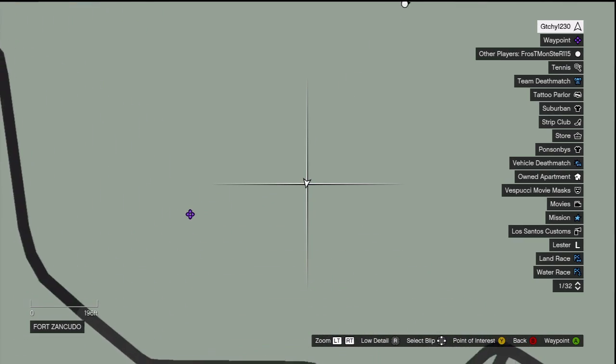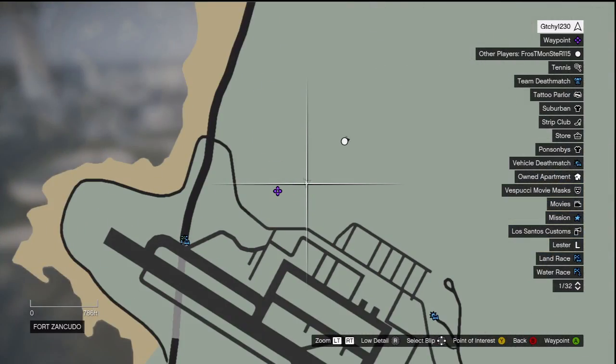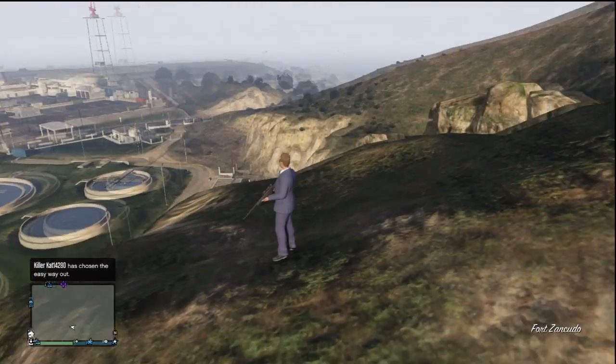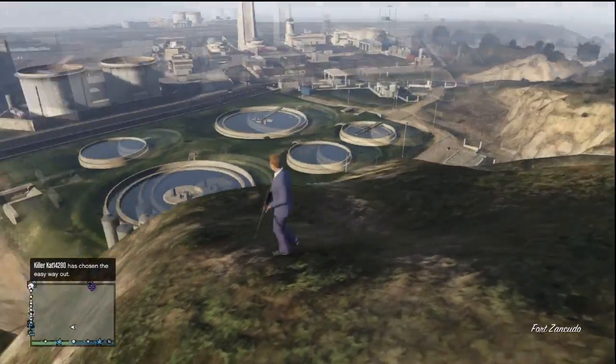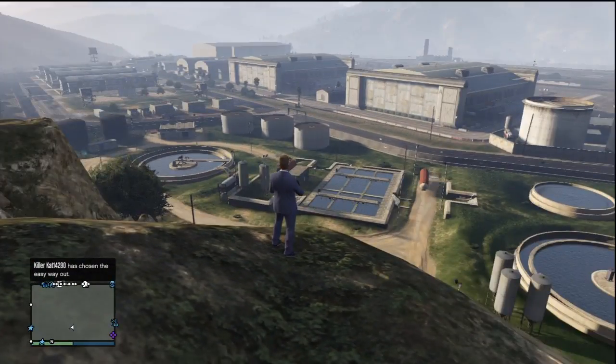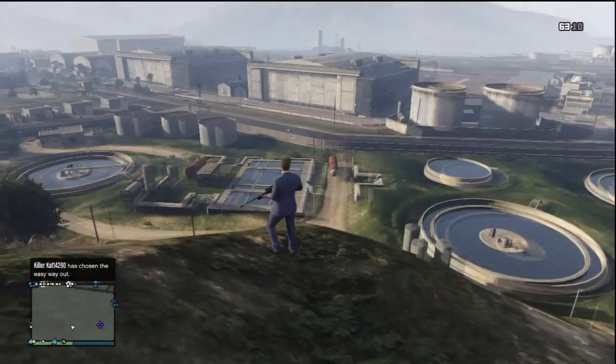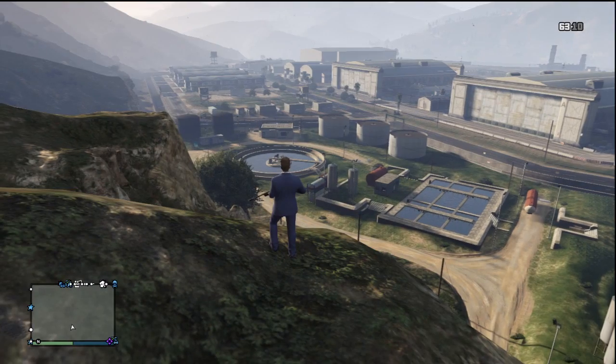Here's where you want to be to do it — we are just north of the military base, just north of Fort Zancudo. You want to be on this ridge right here where I'm at. This is easiest to do with a sniper rifle, which can be purchased from Ammu-Nation for $20,000 if you don't have one. As you can see, these tanks circle around the military base.